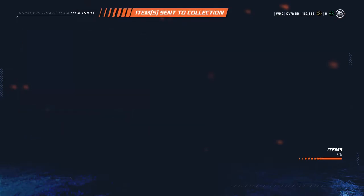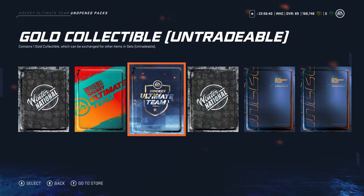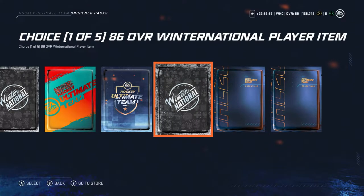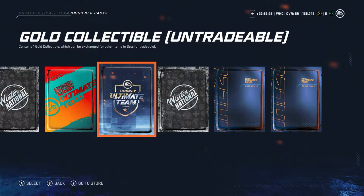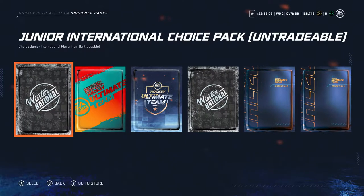The focus is really on the packs. We get like 750 coins plus the jersey, and then the packs. We have two base packs from Squad Battles, a choice pack for an 86 overall Winter National received at the end of challenges for completing 20 challenges, a gold collectible, an untradeable prime pack with 10 items - at least five players, at least three gold and at least two NHL players. Then I also have the Jumbo International Choice Pack for juniors - three players to choose from, and if their national squad gets placement, it's plus one overall for bronze, plus two for silver, and plus three for gold.